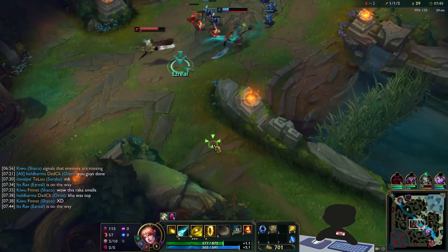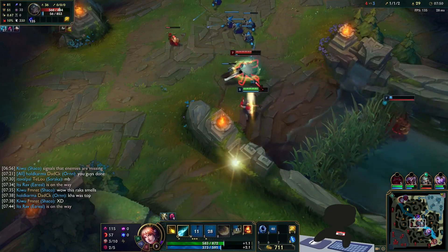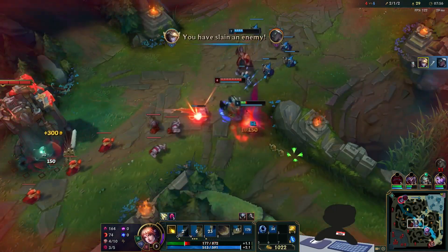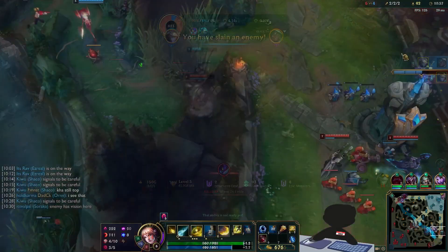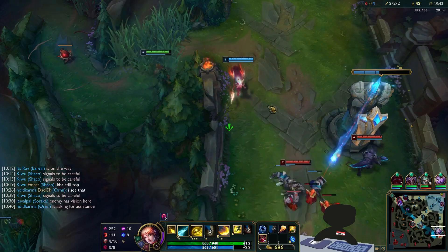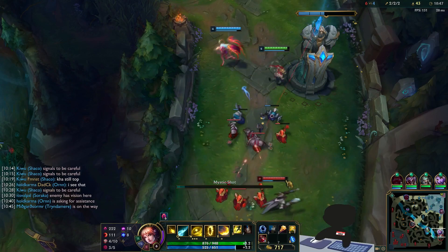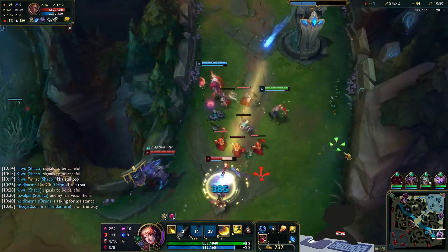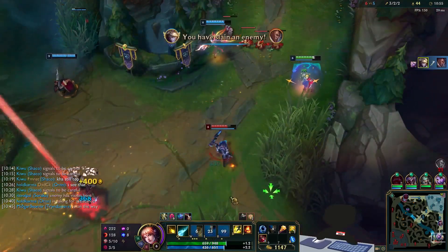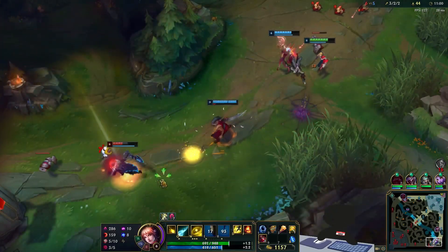Then I take a quick trip mid because the enemy mid is bullying our ally, so I hit her with a quick Q combo, have a short BM seizure, and then get punished by a fed assassin. Back to bot lane where I always have a numbers advantage — my teammates recognized me from YouTube and wanted their time in the limelight, so when that happens I just buckle up and say 'we.' But turns out we didn't even need them, as the enemy support ends up chasing a lost fight and gets forced to use flash.